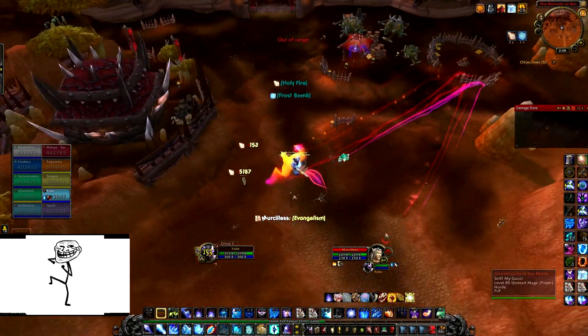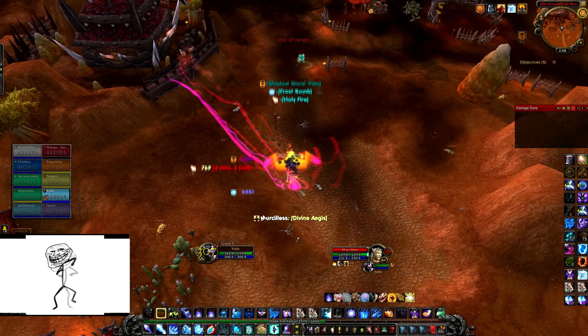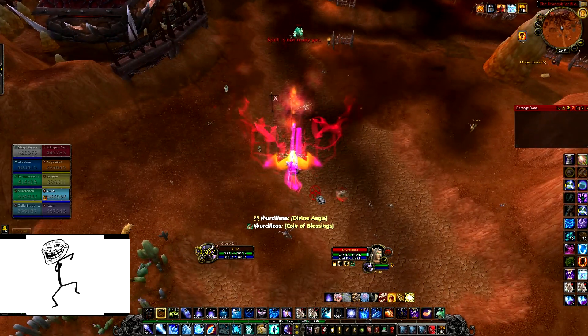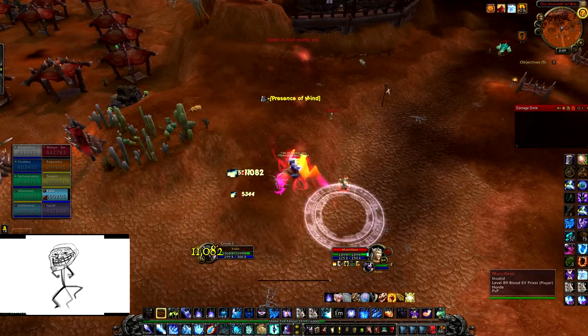So the bug is, you can cast Ring of Frost on the ground while mounted, either flying or land mount, it doesn't matter. What you need to do is cast Presence of Mine, then mount up, then just click on Ring of Frost and put it on the ground.